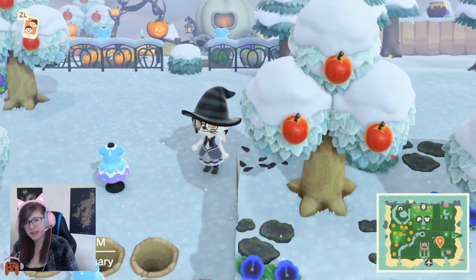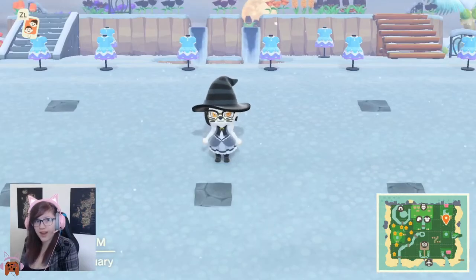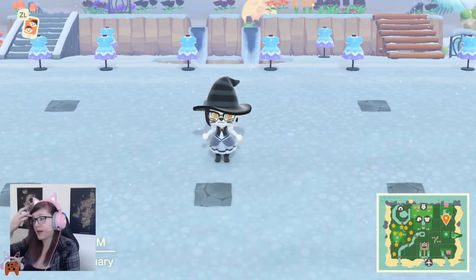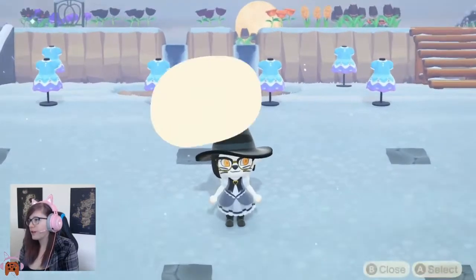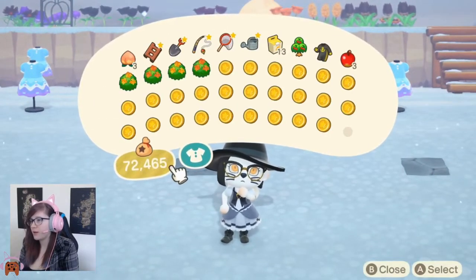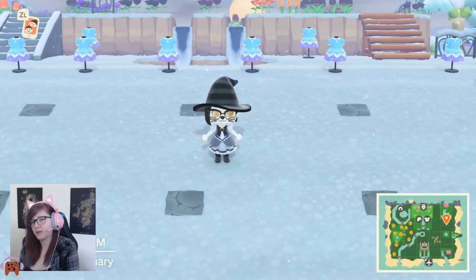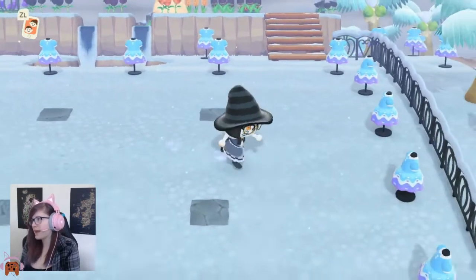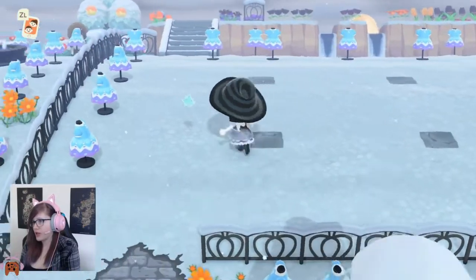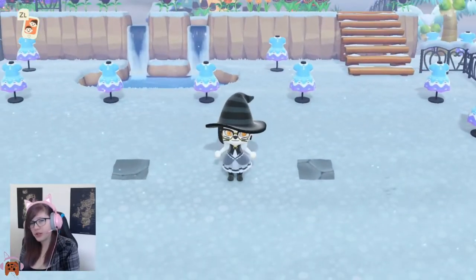I'm going to cover my island in mannequins. And once the island is completely covered in mannequins, we're going to come back to where you're going to put your rocks, where they're going to spawn. And you're going to fill your bag with a hundred bell stacks. This I find is the best method for doing it in and around where your rocks are going, because the mannequins can stop the rocks spawning if you put them in the wrong sort of location. So I do have the mannequins around the outside of my rock area. However, if I put them any closer, it could stop the rocks spawning.